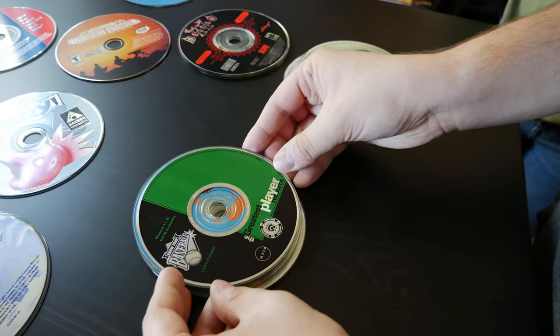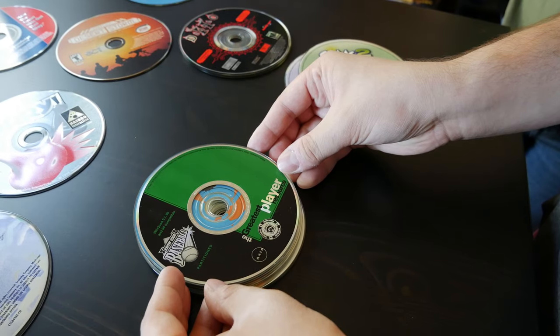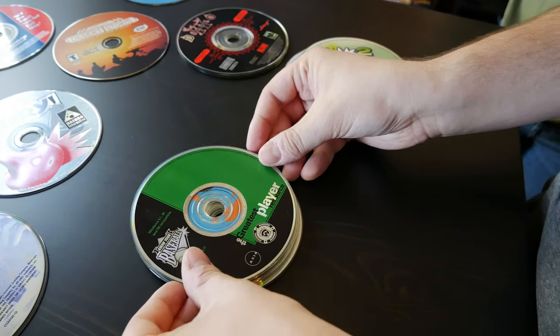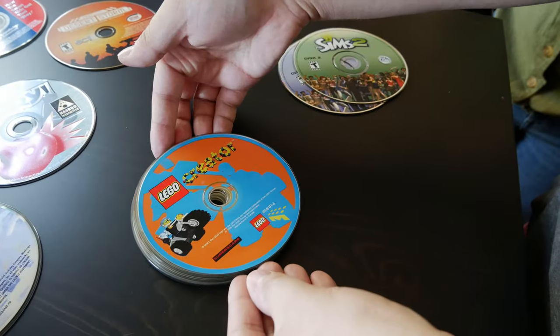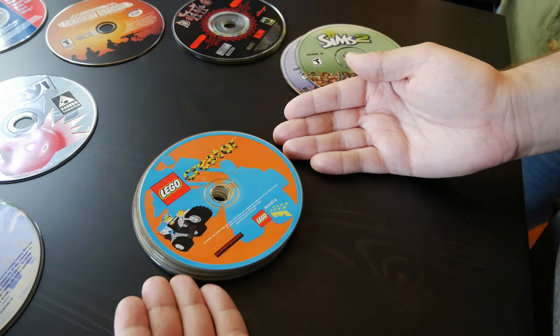What is this? 'The Greatest Player — Know Your Baseball.' It's a resource, like an encyclopedia. Lego Creator! Quick question, Will — do you have a CD-ROM drive? Yes. I think I do too, a USB one.